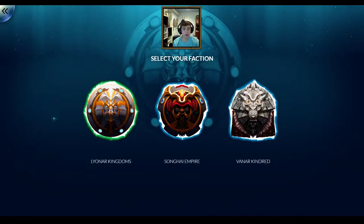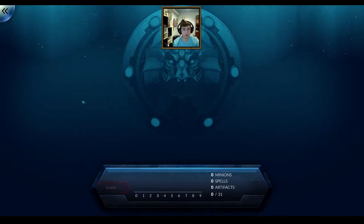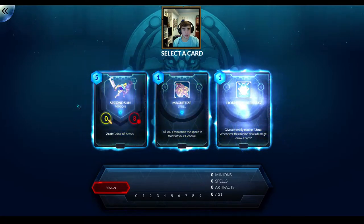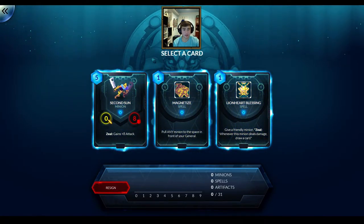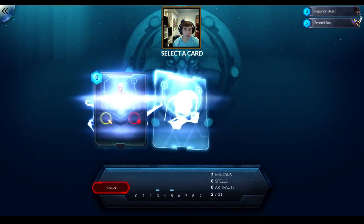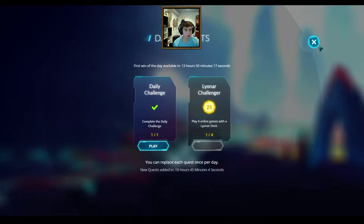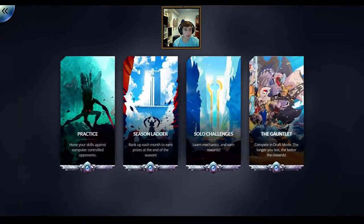What to choose here? I think Lionar has been the strongest deck in gauntlet for me by far, so I'm going to choose that. I kind of felt bad for choosing it because I played so much of that on my channel, but Vanar was there also and I played a lot of that. Songhai is not very good in gauntlet I don't think, because it relies on a lot of combo cards and spells which you don't really know what you're going to be able to draft. I do actually have my quest right now playing with Lionar, so yeah let's continue.